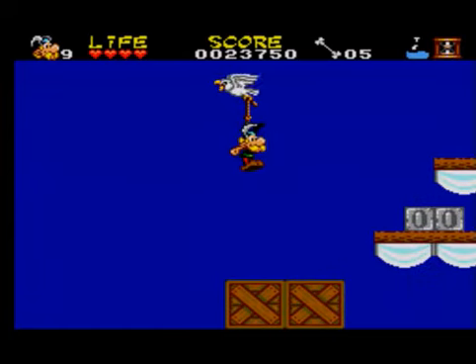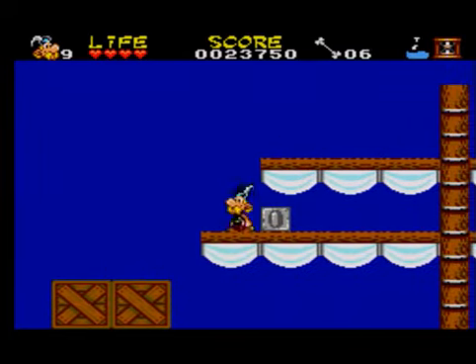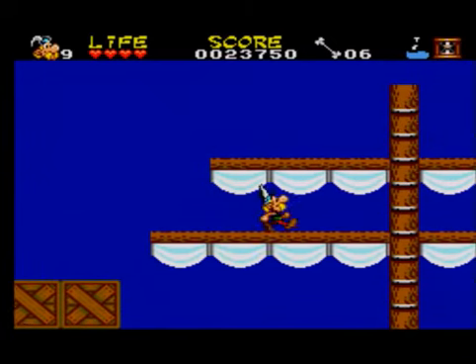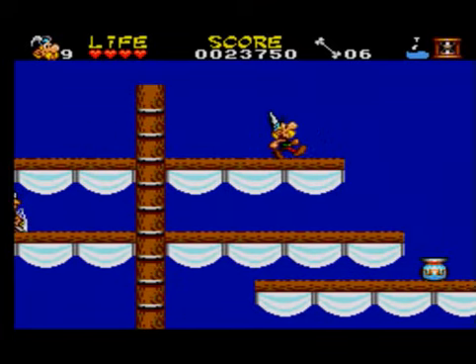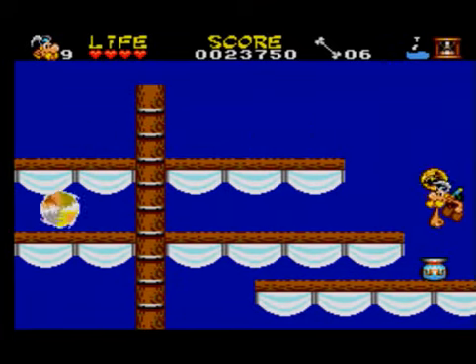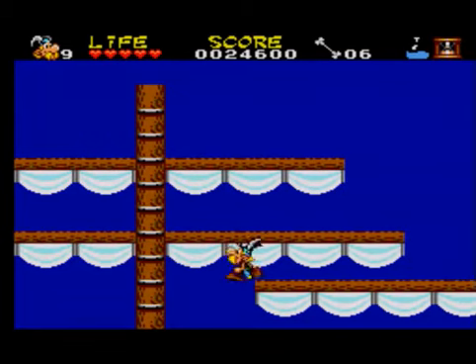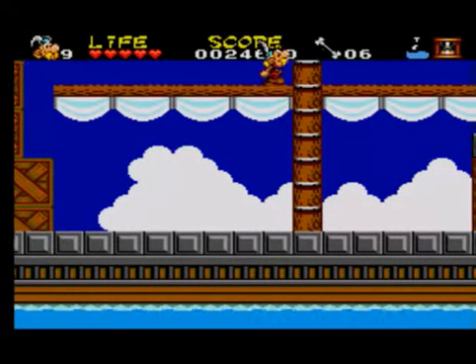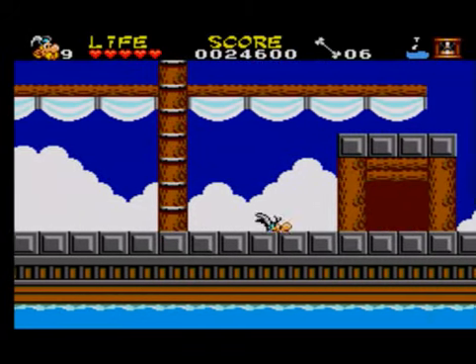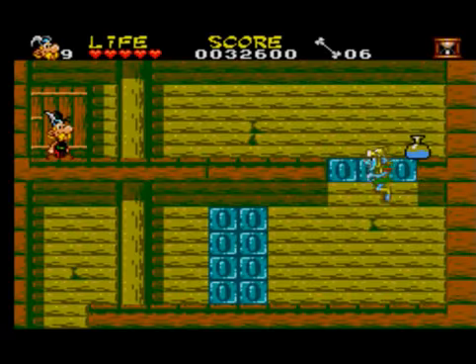He'll drop you off here. There's another bone. There's a hidden coin there. Kill him and then go down here and go in here — that's the end. Why we can go in that one and not the other one, I don't know.